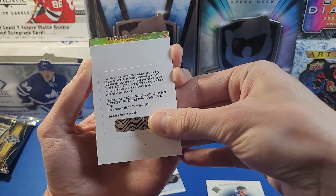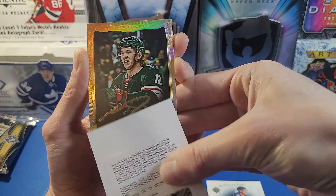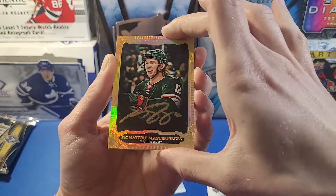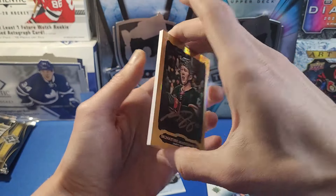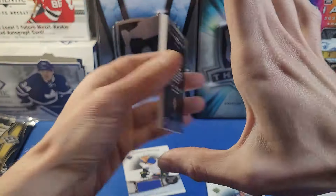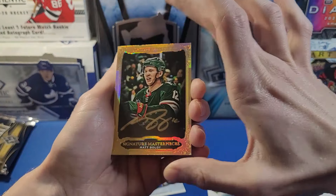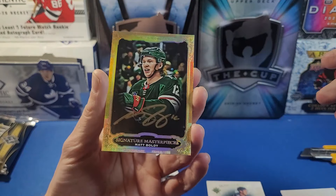Now the last card — an Ultimate Collection card. Oh wow, that's Matt Boldy! Signature Masterpieces with a gold auto — that's sick! It's non-numbered and thick stock, like something you'd find in The Cup. A gold auto on thick card stock — very, very cool.